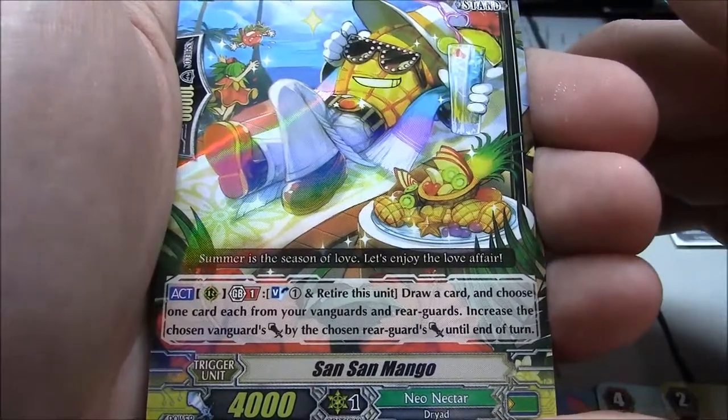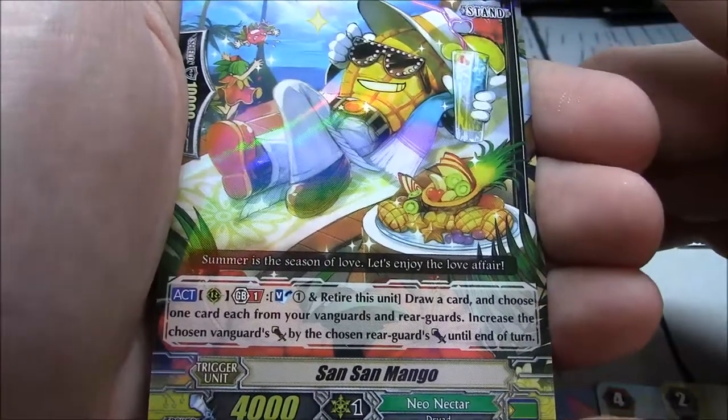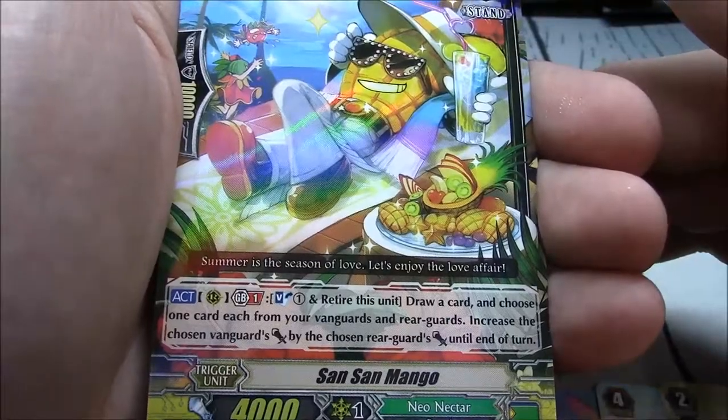GB1 — soul blast 1 and retire this unit, draw a card. Choose one card each from your vanguard and rearguards, and increase the chosen vanguard's power by the chosen rearguard's power.